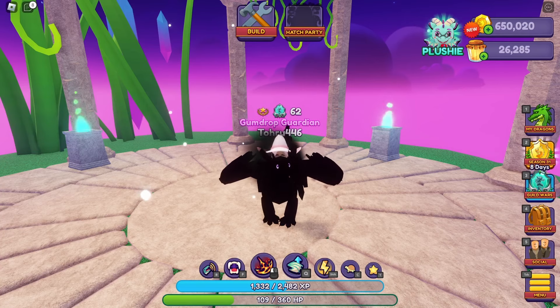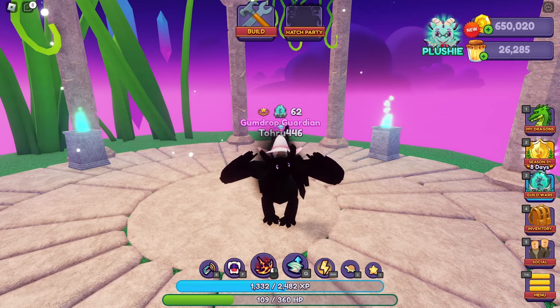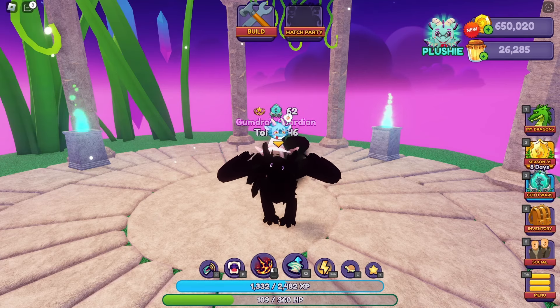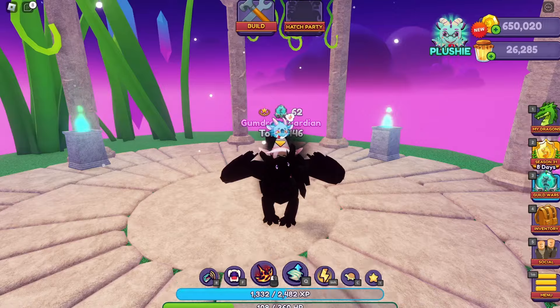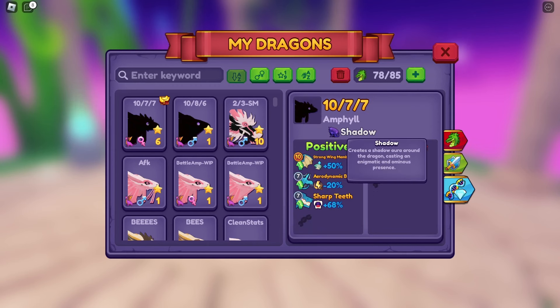I'm going to try and do a tutorial on how traits work. I don't think I'm a master at traits or auras or any of that, but I think I've got it kind of down. As you can see, this ampoule is not black — it doesn't have pitch colors — because it has the shadow aura. I'll start by explaining what auras are. Auras are cosmetic traits that your dragons can get. Your dragons can get two different types of traits.